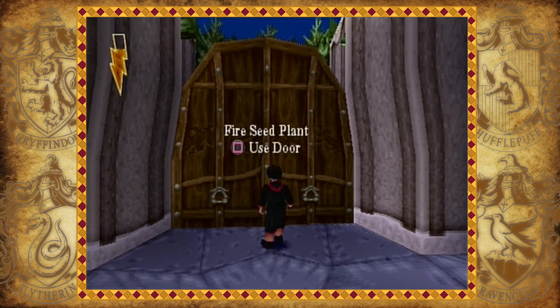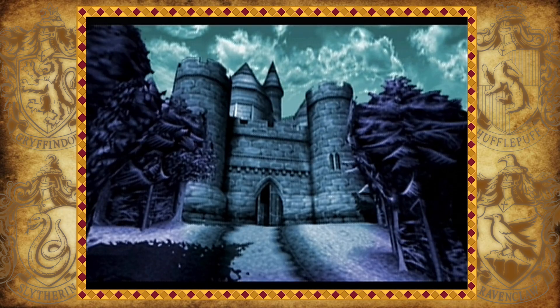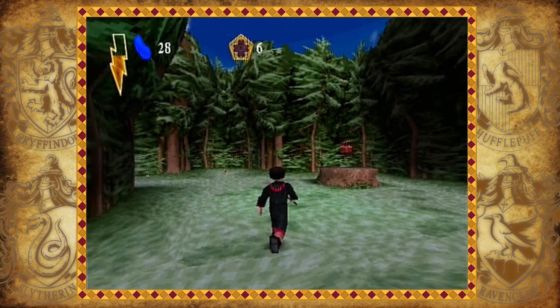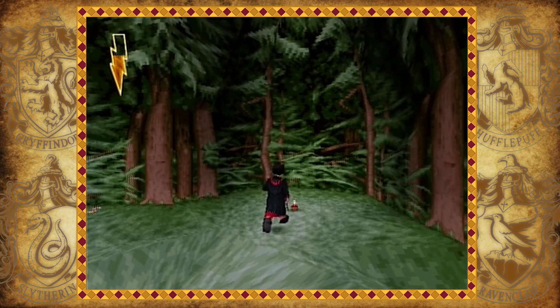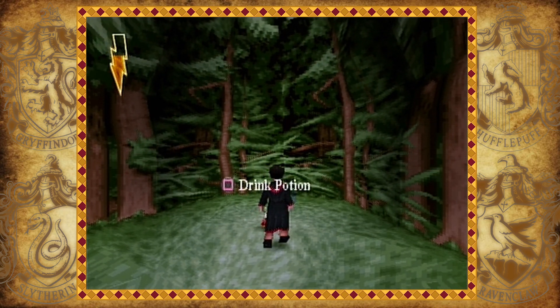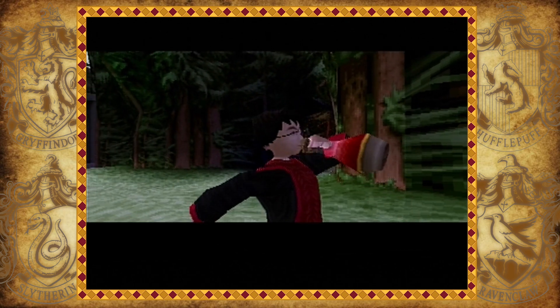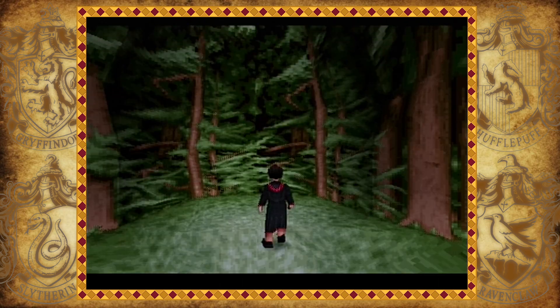Coming over to this door to the fire seed plant - this entire area is just named after the fire seed apparently. This entire area is just fire seed, which does not help when I'm trying to find one of them in this entire forest. Over here is a save point just in case you need it, and over here is a potion - let's drink this Wigginwell potion to demonstrate what this does. I could have saved this for later, I probably should have saved this for later actually considering what's coming up just around the corner.